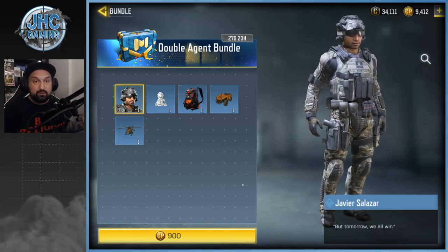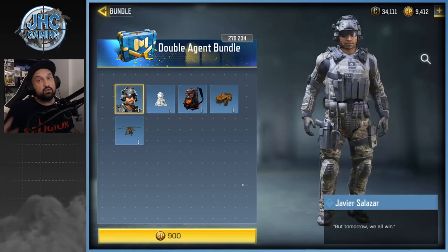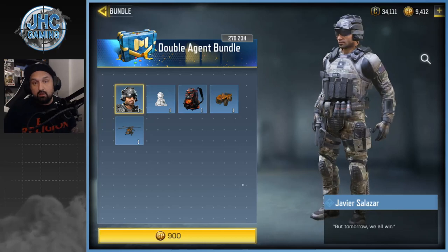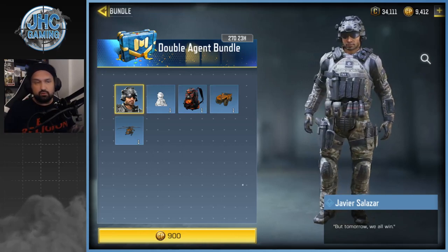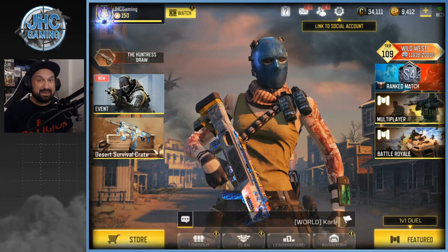I'm gonna pass on the Double Agent bundle, but if you guys don't have many soldier skins — if you just have the default skins — I think it's a pretty decent offer. 900 COD Points for a few vehicle skins, an emote, and a soldier skin is pretty cheap. Go for it if you like the skin, it's not bad at all. But I've got the Captain and some Spec Ops guys with the same kind of color, so I'll pass.